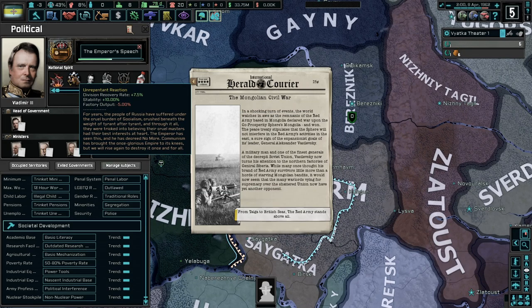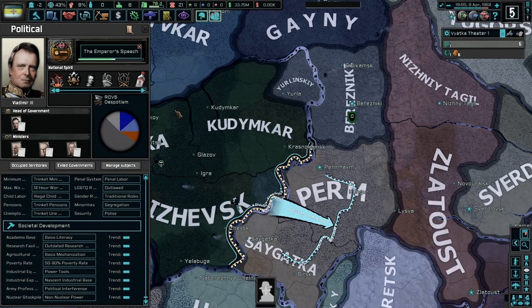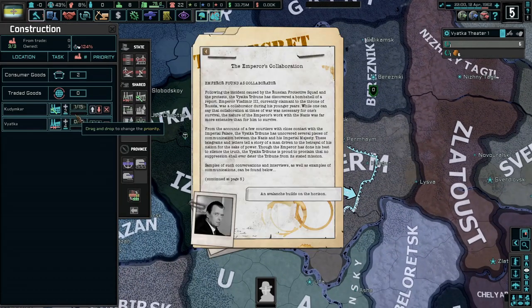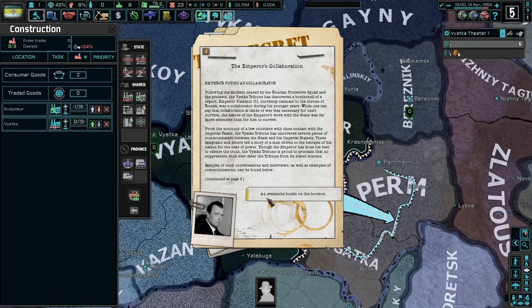Protest in Vyatka — how does an Emperor do the right thing? Unrepentant Reaction, Mongolian Civil War — cool. Vyatka Vyatka, beautiful. Oh God, we only have one civilian factory right now, Jesus. The Emperor's collaboration and the avalanche builds on the horizon — the court tongue. Russia speaks Russian and still shall the courts. If the Emperor can speak multiple languages, so can the court. It seems like it would probably be best if we choose this play — I like the stability, political power doesn't seem too much.